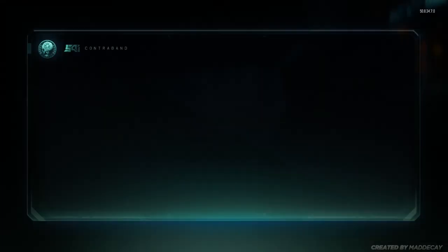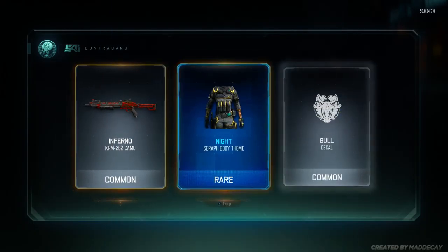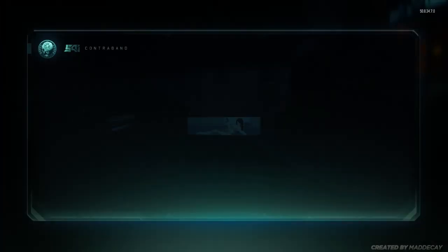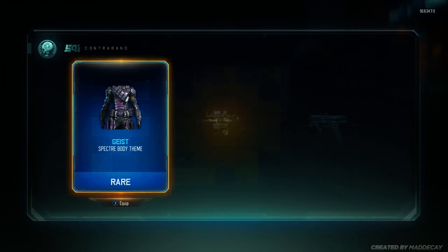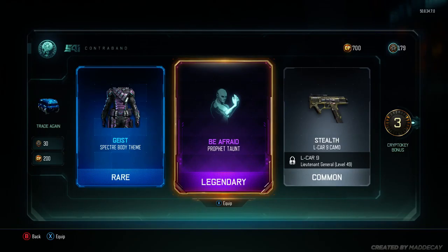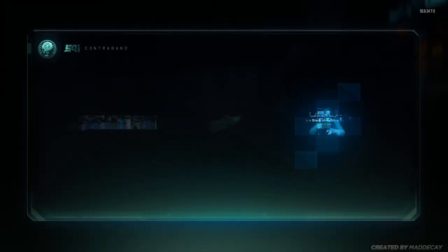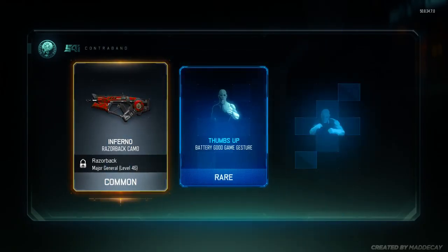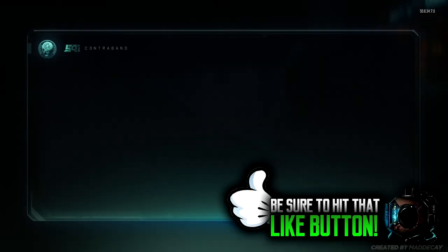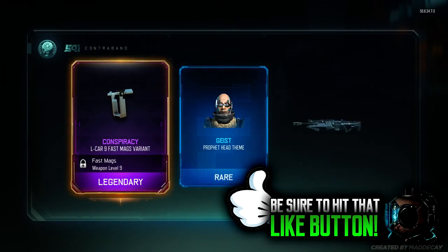Opening another one — here we go. Royal body theme, I think I've already got that, so that's pretty much a waste, but I can decode it to get some more crypto keys. The Knight Bull — I think I've got both of them already. Come on — not going to be a legendary... Epic! That seems pretty good. I might stick that on my character later on.